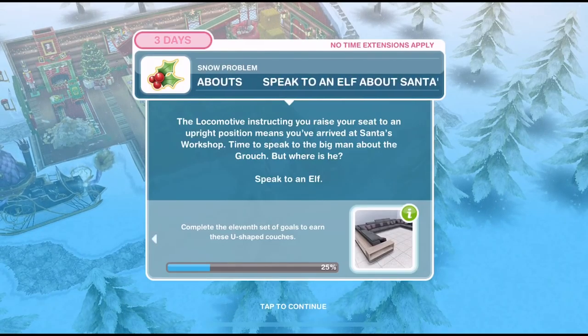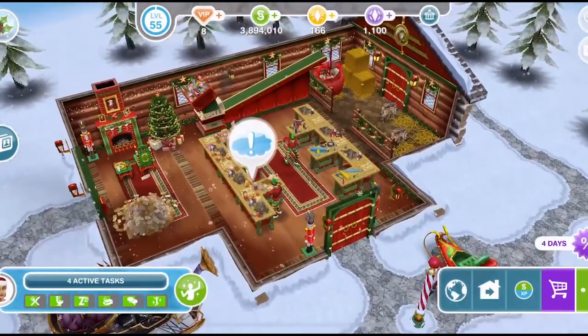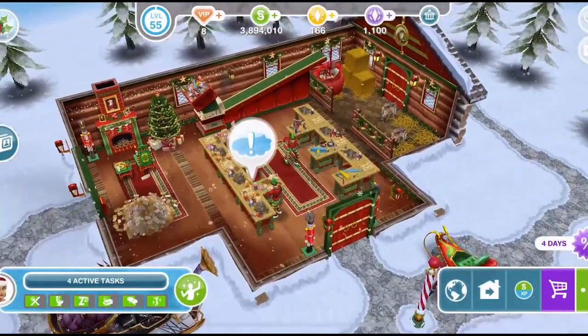The locomotive instructing you to raise your seat to an upright position means you've arrived. Time to speak to the big man about the grouch — but where is he? We need to speak to an elf at Santa's Workshop, and then wait for Santa for five minutes.